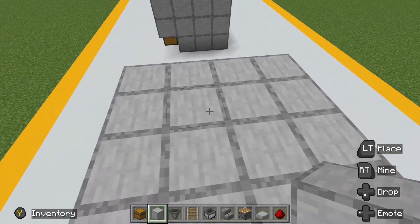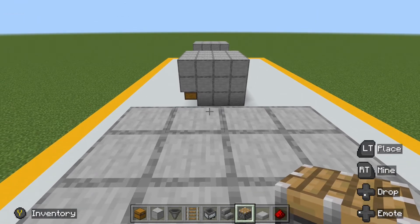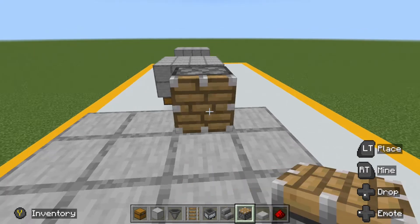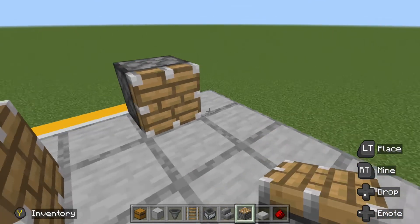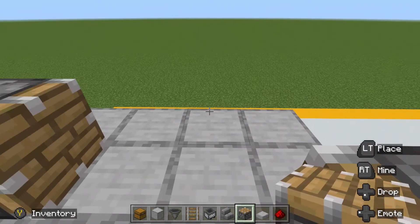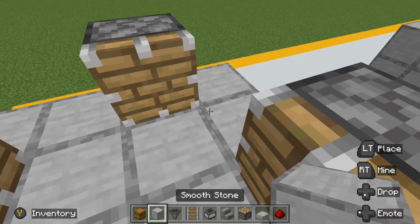The next step is to come in and place our pistons. You can either go on the second or the third one — I prefer to do the third one. Once you place it, go and place it in the same position on each of the four sides. So if you start on the third spot, go to the third spot on the second side, the third spot on the third side, and again the third spot on the final side. Then come in and place solid blocks to complete the wall all the way around.